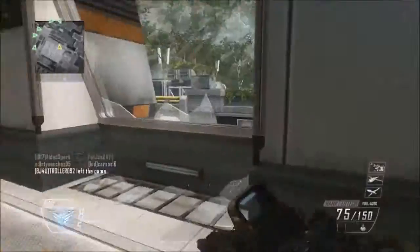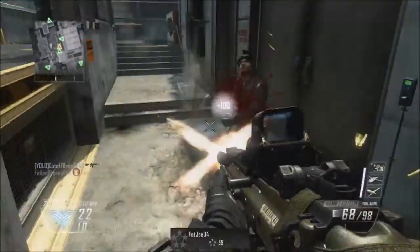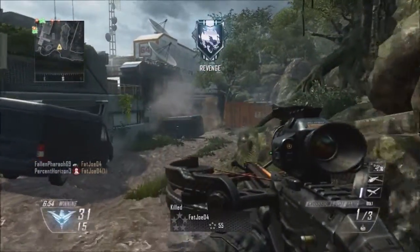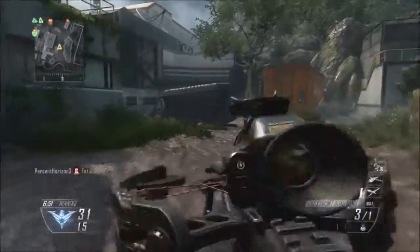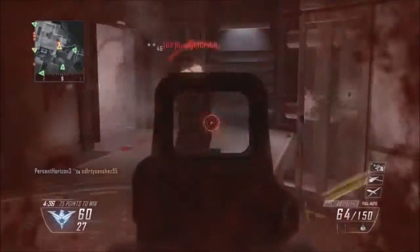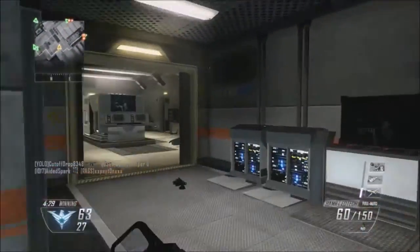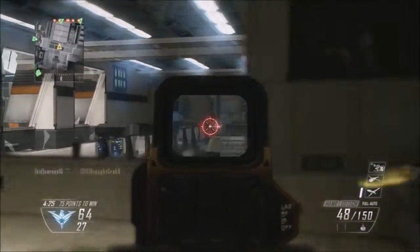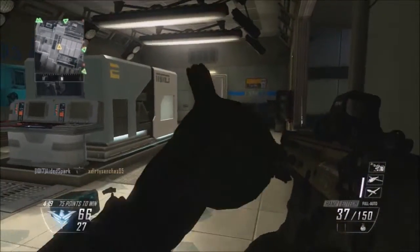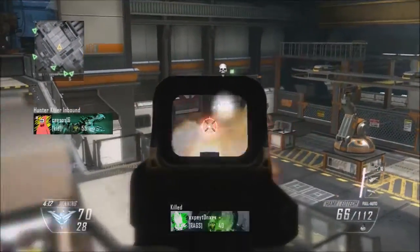Friendly lightning strike inbound. EKIA. Threat neutral. Sniper down. One down, transitioning. Dropped her. Enemy down. We're winning this fight. Enemy down. Friendly hunter killer drone deployed. Stitched him up.